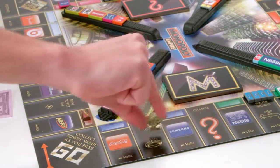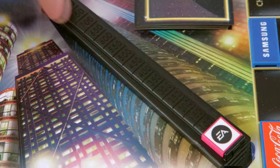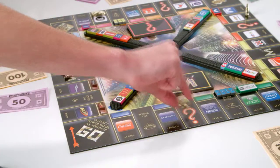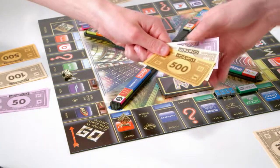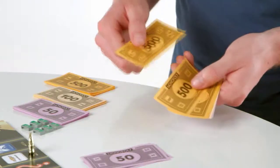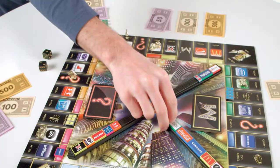Move around the board with uniquely branded tokens. When you land on a brand space, buy it and slide its billboard into the tower. The amount of rent you charge and the amount of money you collect as you pass Go is based on the value of your tower. The more brands you buy, the more cash you collect. First to the top wins.